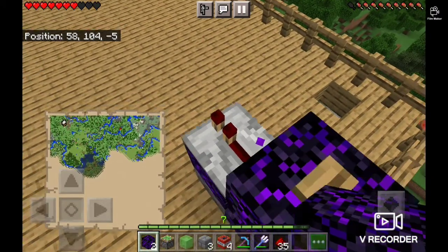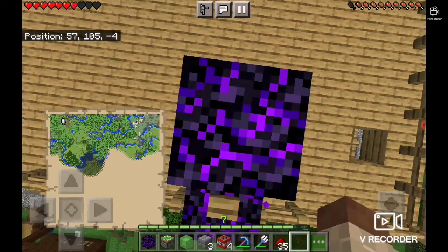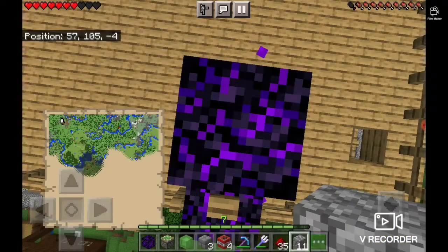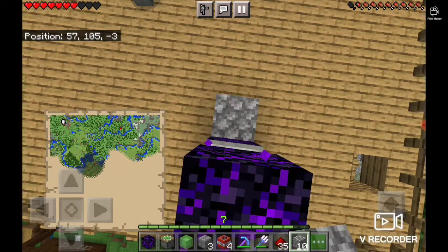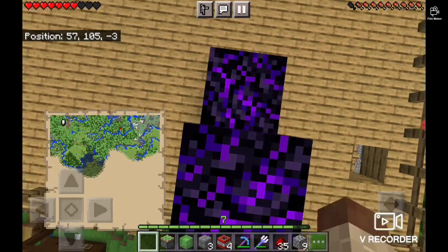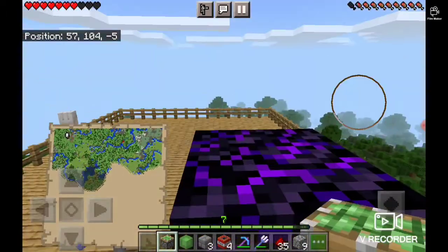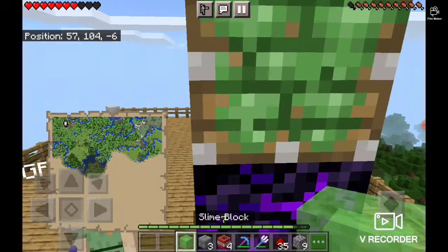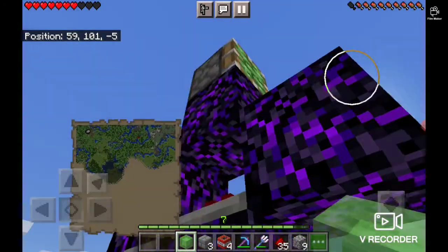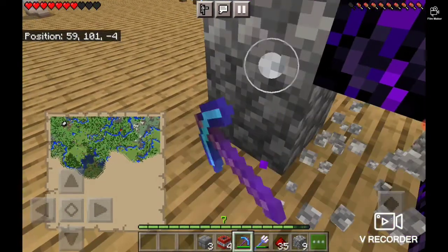Then you need to crouch and place the block on top of it like this. Take out the cobblestone and put it like this, then like this. Put the sticky piston right here, then the slime block on top. You guys can then destroy the cobblestone.